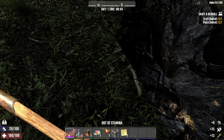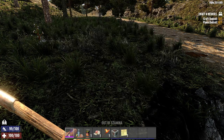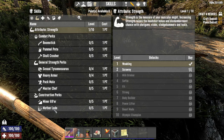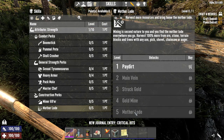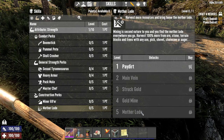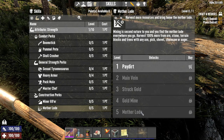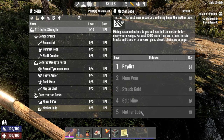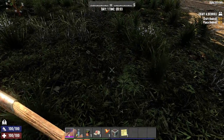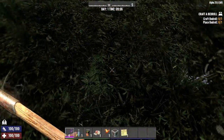To collect more clay or gather it faster in larger amounts, that's also gonna help with all the basic mining resources. If you go to your upgrades and go to Strength, all the way down to Mother Load — level five is gonna give you 'mining is second nature to you and you find the mother load everywhere you go,' giving you some percent more ore, stone, terrain blocks, and trees with any axe, big shovel, chainsaw, or auger. You can obviously mine with a big axe too, that's probably the correct way to do it.